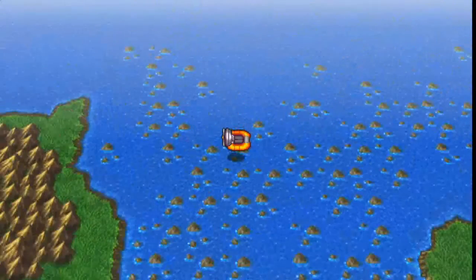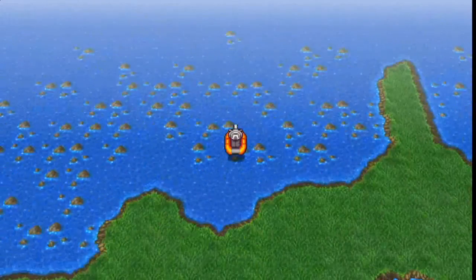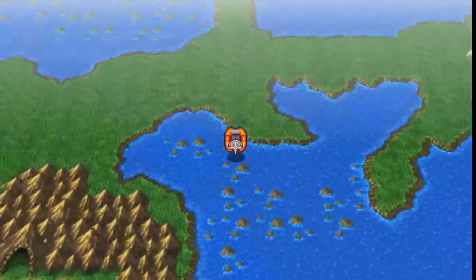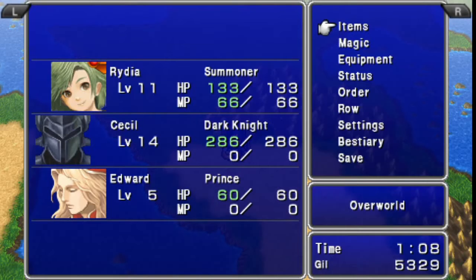All you gotta do is jump in, press X and then try and follow it across these stones over here. It's kind of hard to sort of get your way through it or pre-plan a route, so you're just gonna have to feel your way through it. The idea is to find this cave down here. As always, make sure you save before you actually get into it.